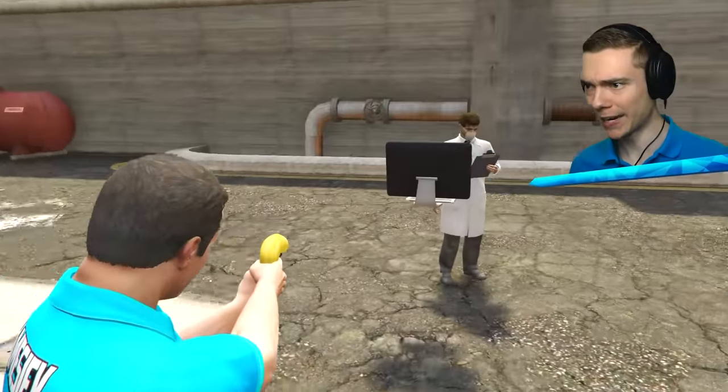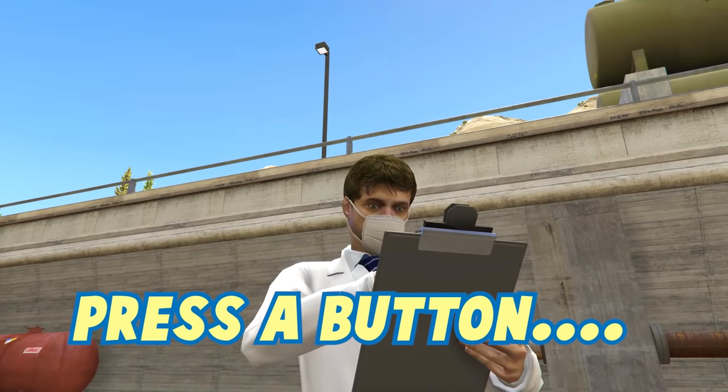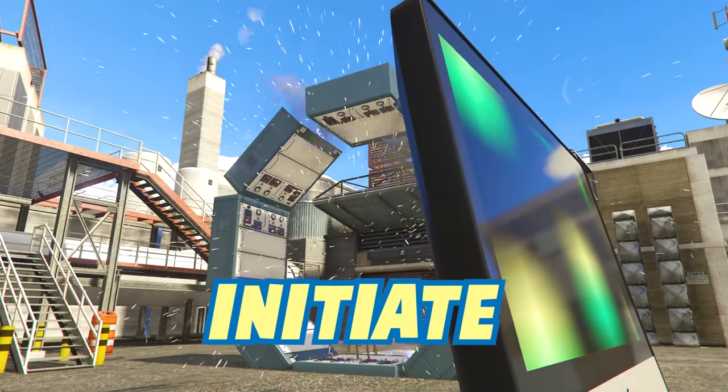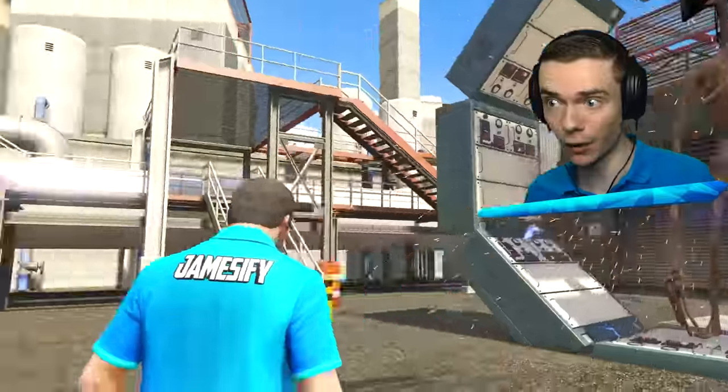I'll just stand right over there, and Mr. Scientist over here — hey, buddy, can you maybe press a button or something? Press a button? How old school? No, we use a voice command. Portal, initiate. Whoa, yes! Guys, now we got the actual Siren Head. Let's see if we can find Long Horse and morph them together.